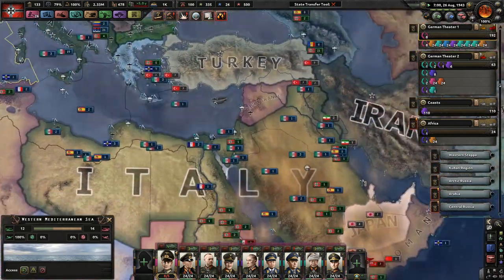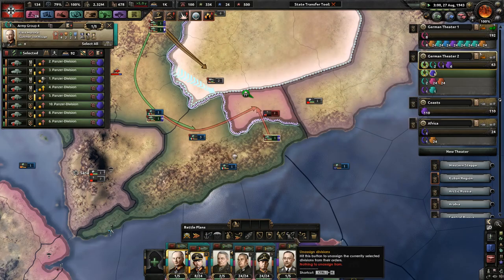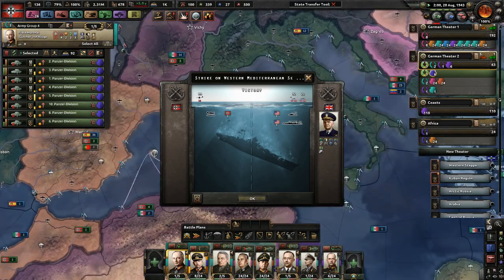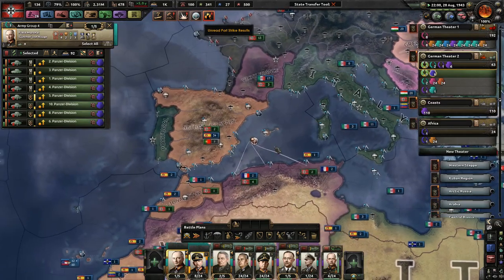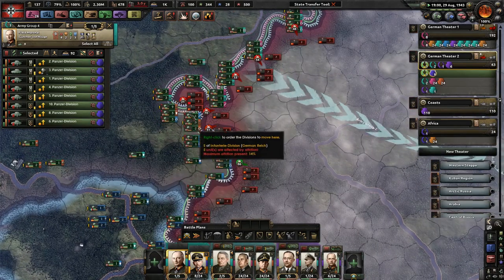I always forget about those cannons at the bottom. Heavy cruiser and destroyer were both sunk. Come on Soviets — you gotta give up. There's no hope left, you've lost everything.